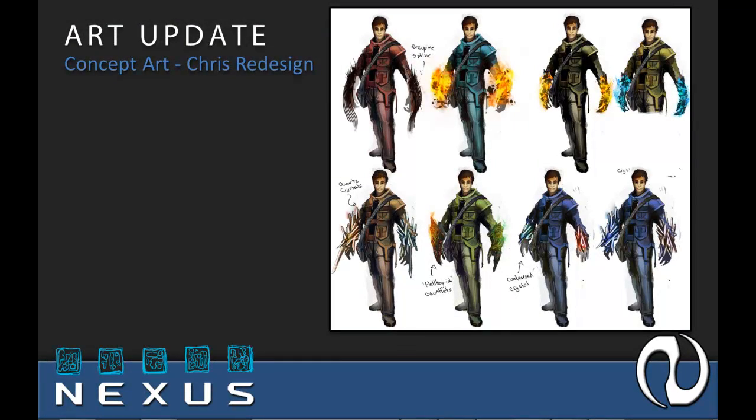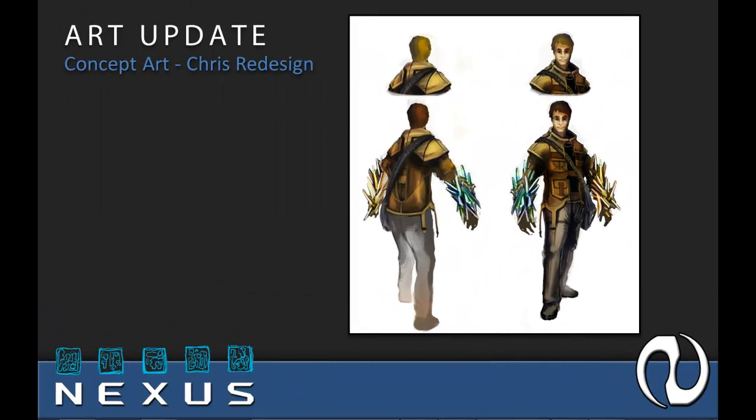Here is our first redesign section for Chris, our main character. We want to give Chris a more heroic viewpoint and really express that in both his clothing and this new power system. As you can see, Scott Pellico drew up some character redesigns with options for what we're calling gauntlets. These gauntlets are basically going to be the thing that channels these powers. What we wound up deciding on was a system of shards — as we're referring to them — and these are basically going to replace the globs that we have currently.